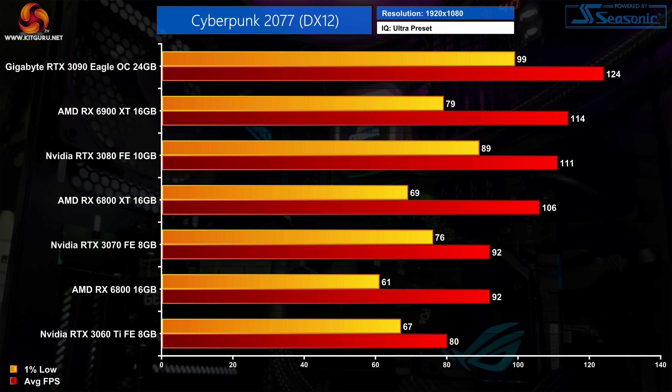Kicking off the benchmarks at 1080p, we can see this game is punishing. Starting at the bottom the RTX 3060 Ti averaged 80fps, which is well below the average frame rate we saw from that GPU in our recent review. At the top, the RTX 3090 averaged 124fps, so it's 9% faster than the RX 6900 XT.